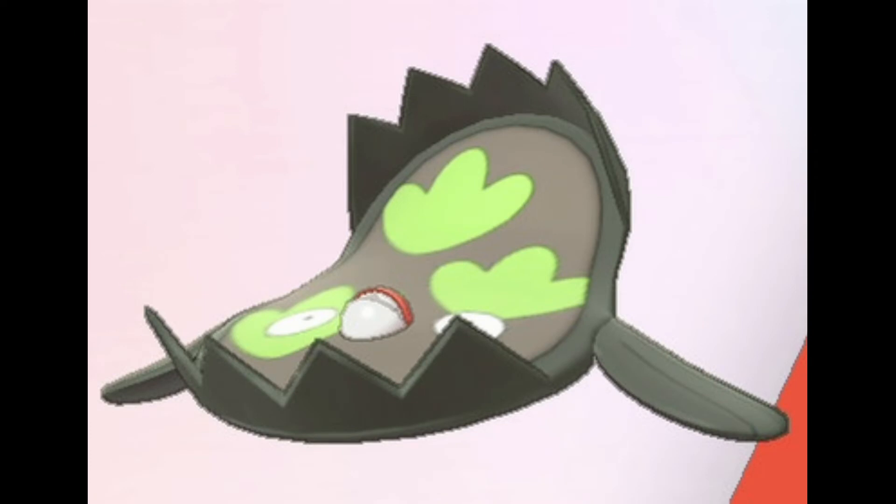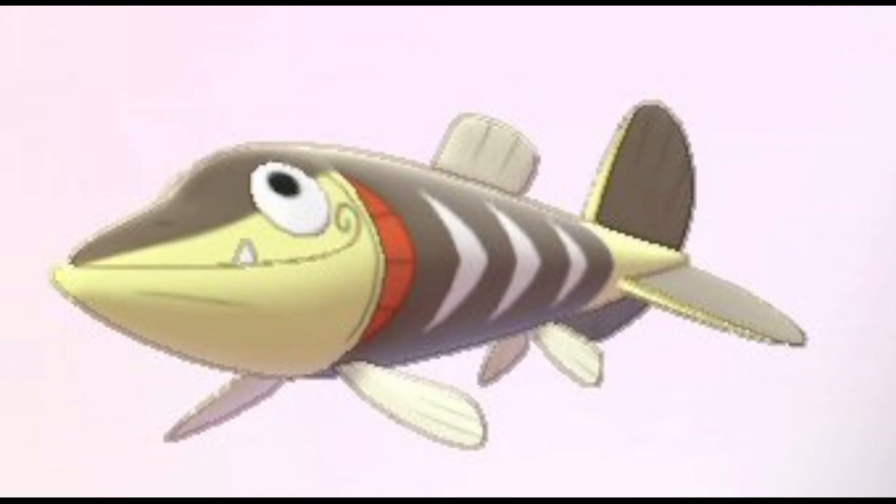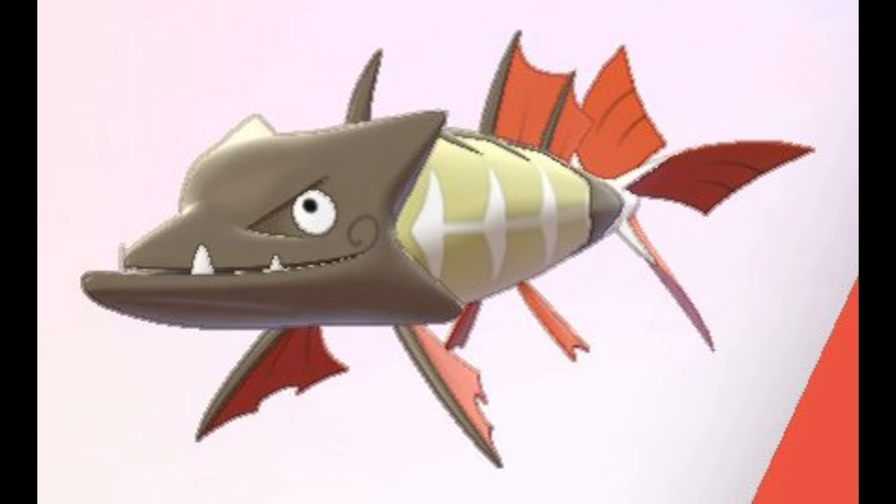A Galarian Stunfisk — I'm loving the fluro green bear trap-looking design, along with that creepy mouth and those eerie eyes. Take a look at Arrokuda, a fresh-looking design with white arrowheads down the body, orange gills, and a single protruding tooth. But wait — he evolves into Barraskewda. He has sharp-like teeth, kind of like an evil grin, along with those dope fins and the side pattern connecting up. This is one tough fish.